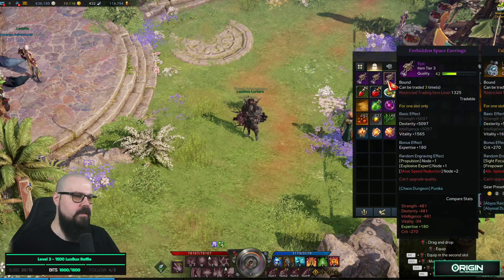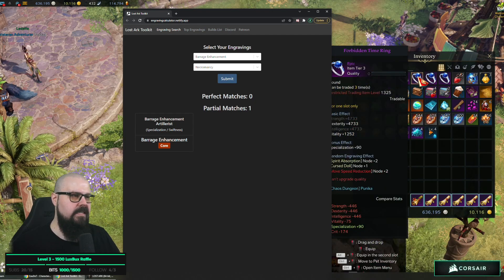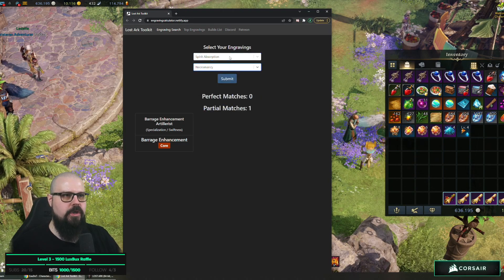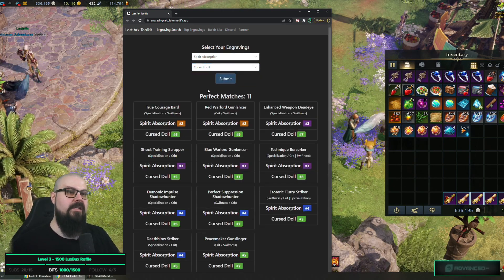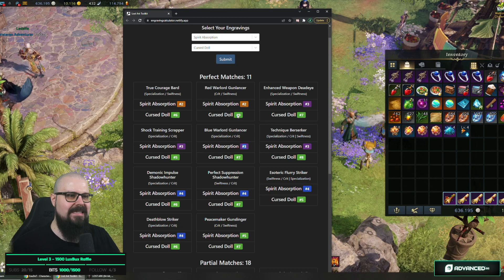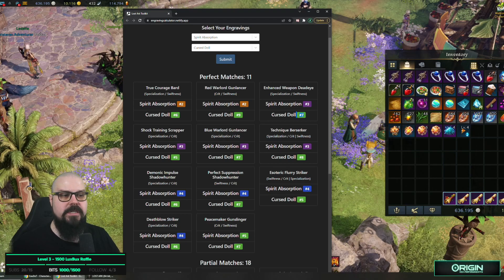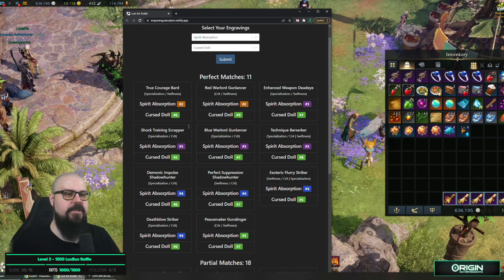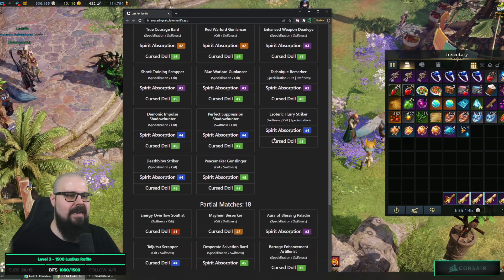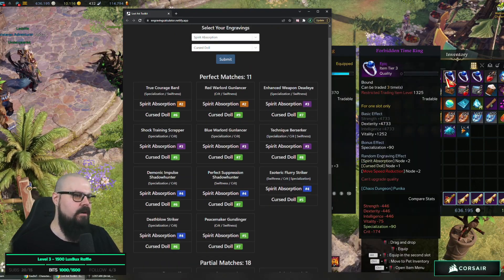You just go down the list like that, putting in all your items. For example, this one is Spirit Absorption and Curse Doll — we enter those and we're getting 11 perfect matches. A lot of the priority scores are three, seven, and nine, meaning these are lower priority for these classes but still valid options. There is potential here — some classes might be interested in buying this item.